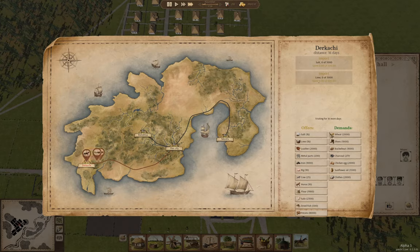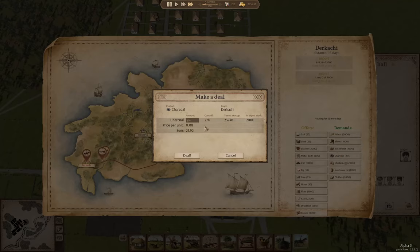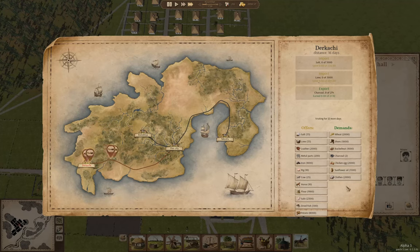None of that. They're buying charcoal. Yeah, we'll sell it. Chicken, egg, clothes. Yeah, that's fine. That's going to be an expensive delivery.